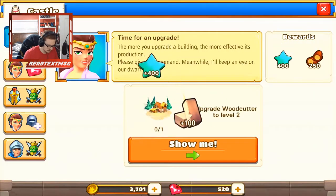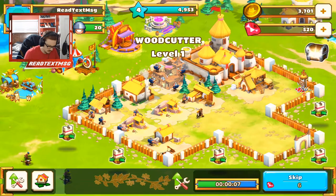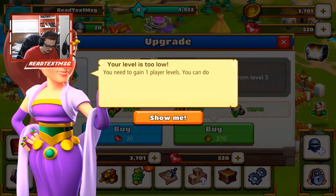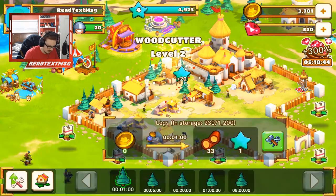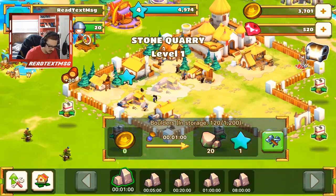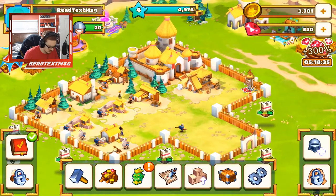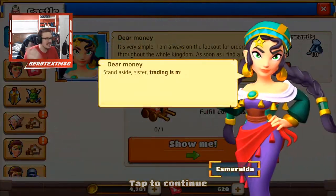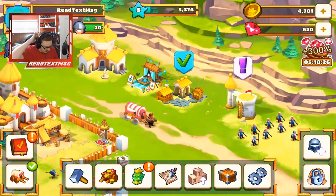Let's upgrade the woodcutter — buy rubies? Never happening. Upgrade the woodcutter right here — wait, what? That made no sense. We're leveling up pretty quickly just by doing quests, which is obviously what you want to do. I'm just gonna keep making resources, keep leveling up because you keep getting more quests every time it seems.